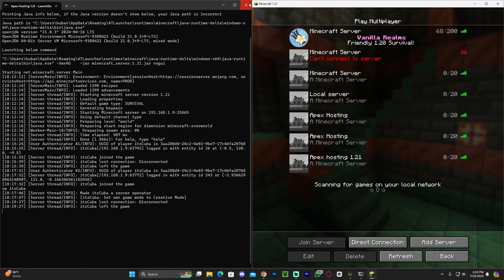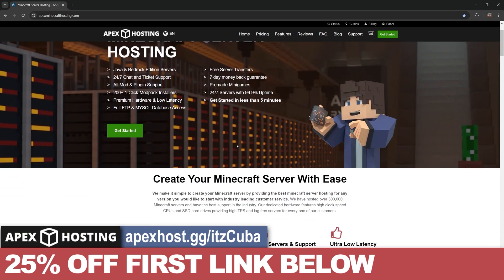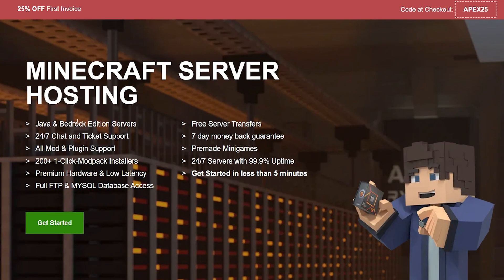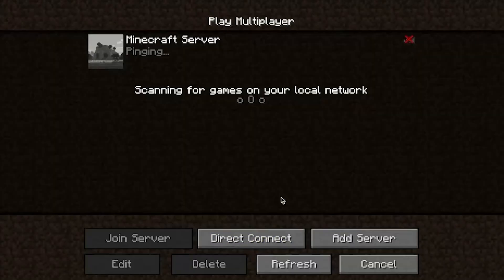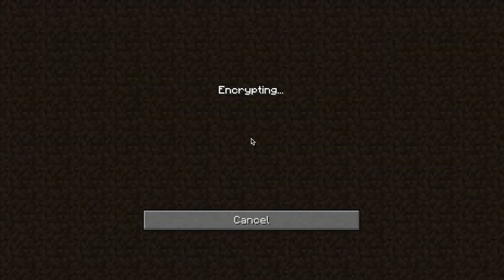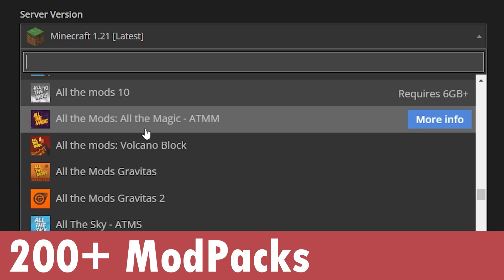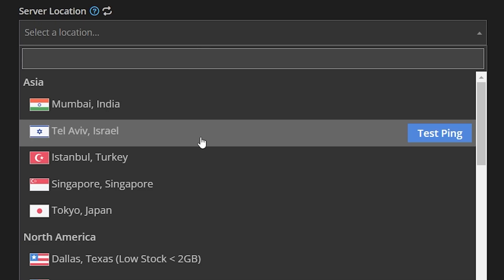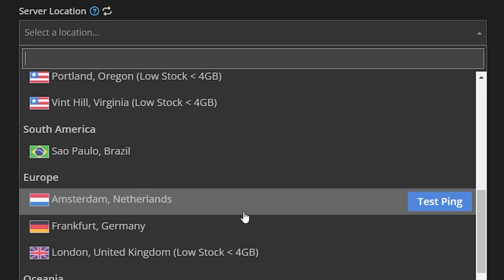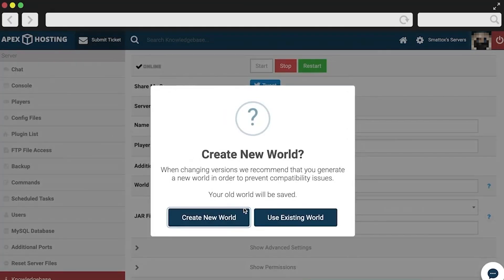What would I do instead? Instead of using AT Launcher, I would just use Apex Hosting and let them create the server for me. You could create either a Java or Bedrock server hosted online so you don't have to keep your computer on, a server that is completely safe without using your IP address, and one that supports over 200 mod packs with just a click. They will give you 25% off if you use the first link in the description, and they have locations all around the world so you don't have to worry about bad internet.